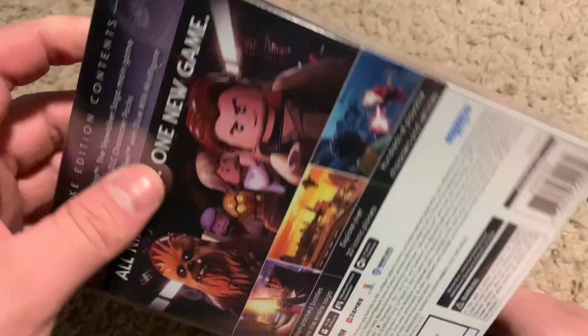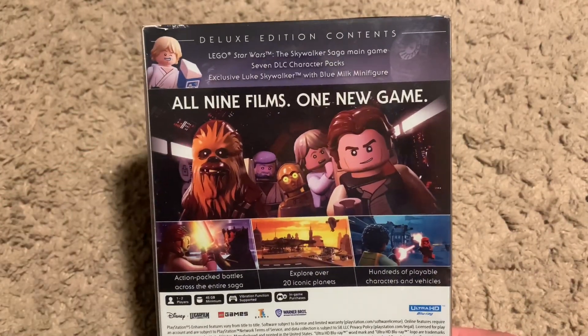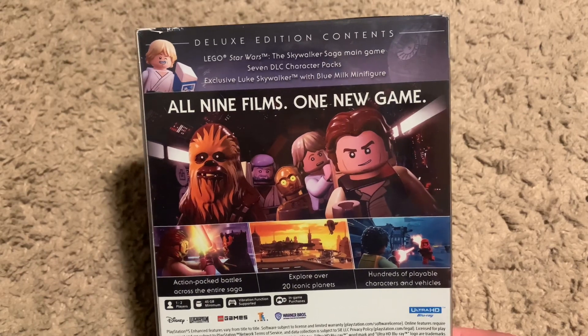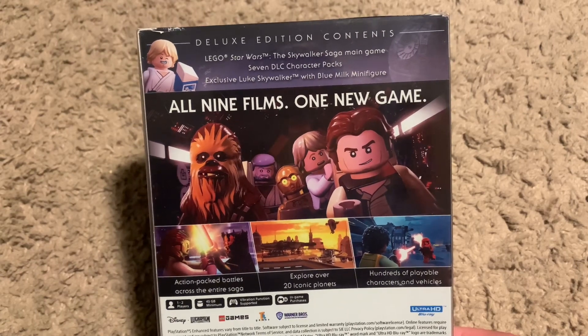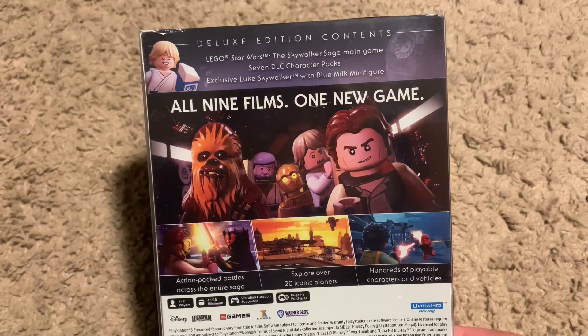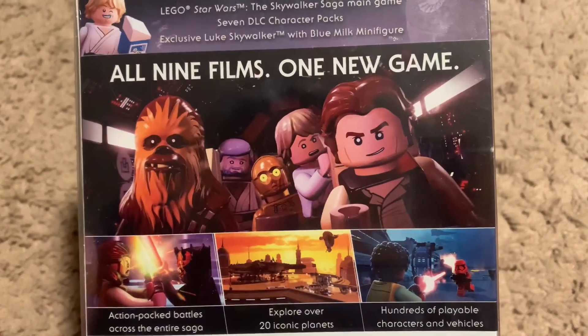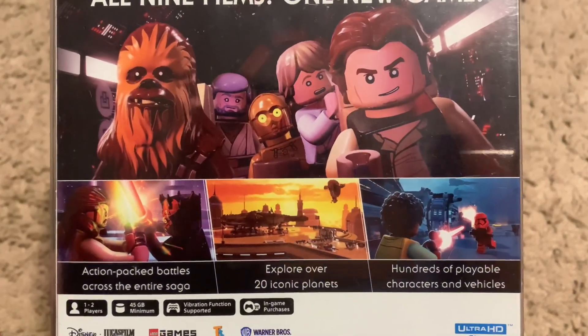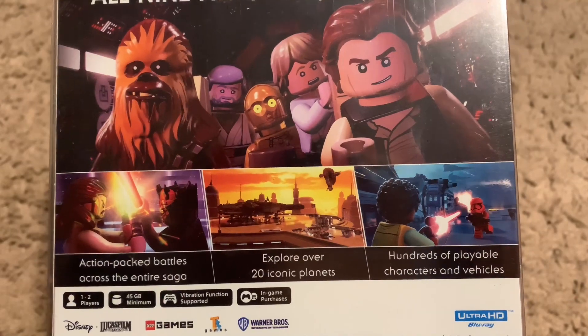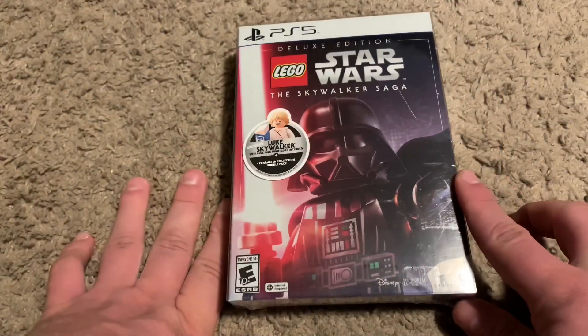Here's the side and we have the back there. The deluxe edition contents include LEGO Star Wars: The Skywalker Saga main game, seven DLC character packs, an exclusive Luke Skywalker with blue milk minifigure right there — you can see the still shots — action-packed battles across the entire galaxy, explore over 30 iconic planets, and hundreds of playable characters and vehicles. So let's go ahead and take this out of the plastic and see what it's like.